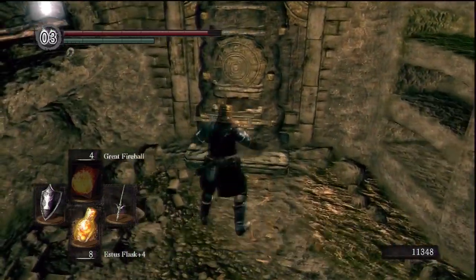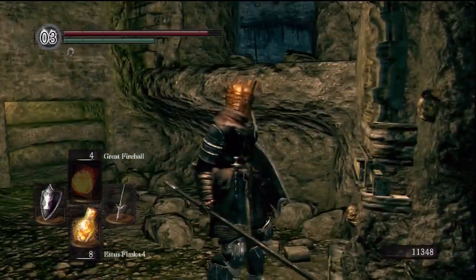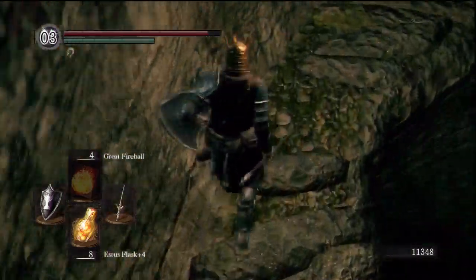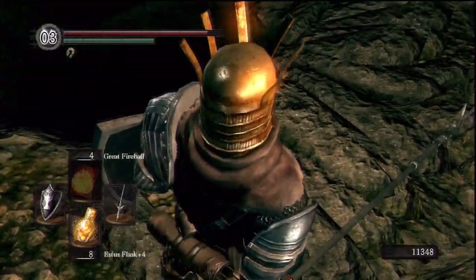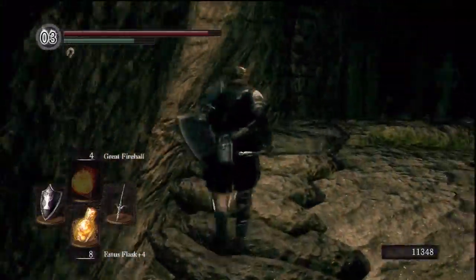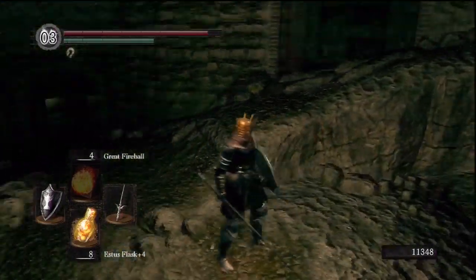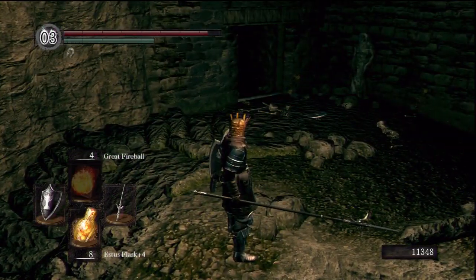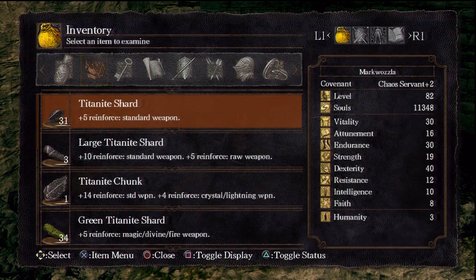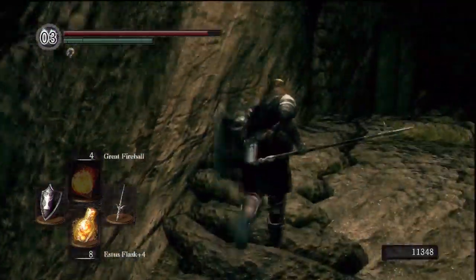Pop in here and push the switch. Now you've got two choices. If you head down that way you'll find yourself on a path that will lead to the blacksmith — the skeleton blacksmith. And he's cool. He does fire weapons and chaos weapons. However, I've forgotten to bring some stuff — actually, you know what? I don't want to go to see him just yet anyway.